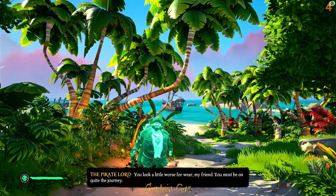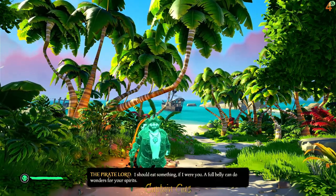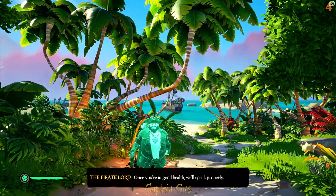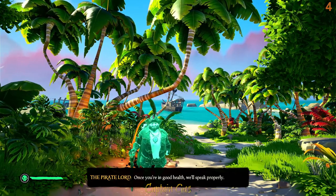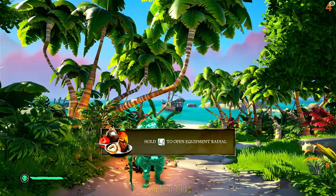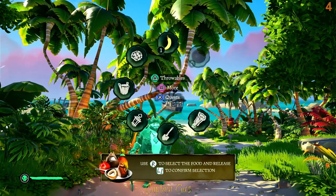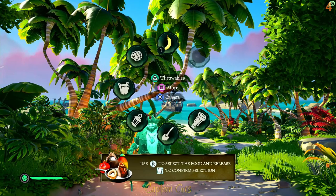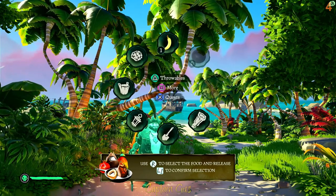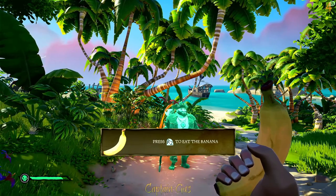The Pirate Lord NPC says: 'You look a little worse for wear, you must be on quite the journey. I should eat something if I were you - a full belly can do wonders for your spirits. Once you're in good health we'll speak properly.' So with the PS5 controller, hold L1 to open the equipment radial. The only food there is the banana, so press up on the right analog stick to select it, then press R2 to eat the banana.